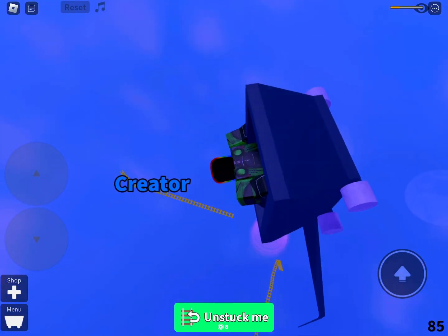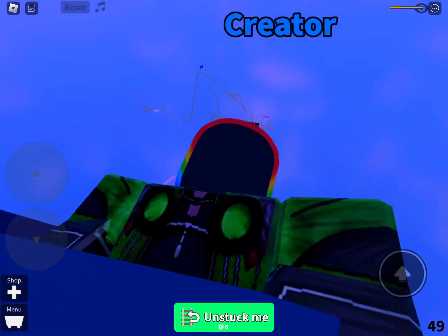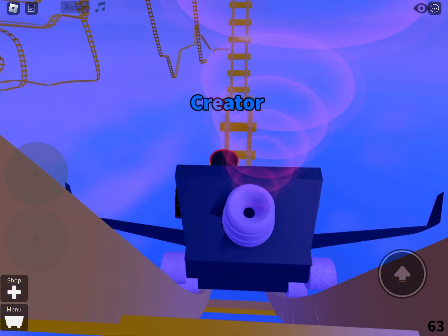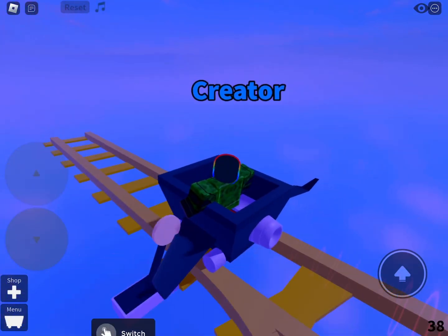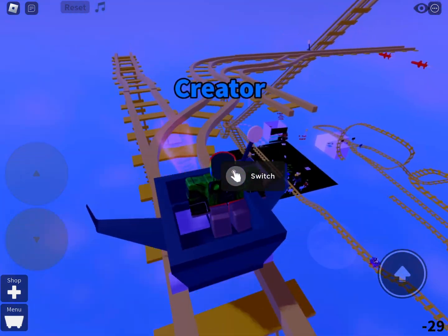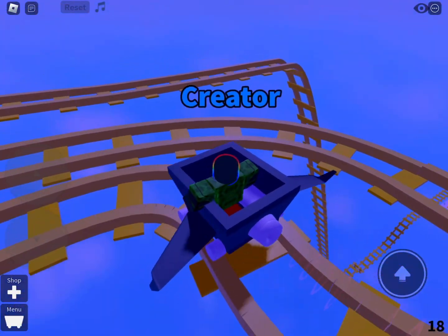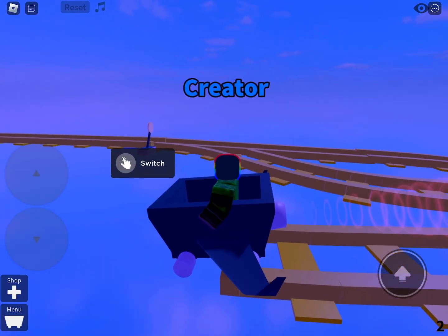And now on to fun ride three. This is fun ride three. A hill again. And don't fall on that part. And then you gotta go backwards and switch that lever. And then you could go back forward. And now there's an invisible track making you go down.